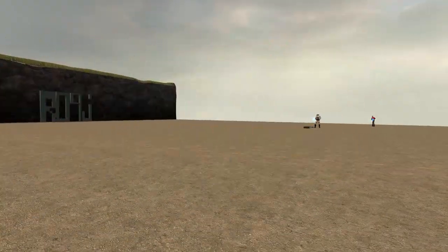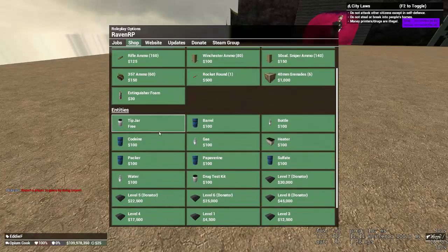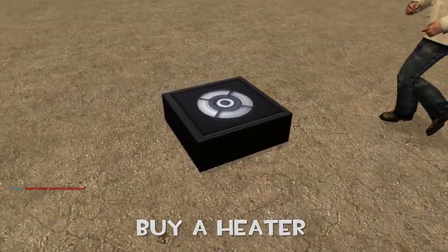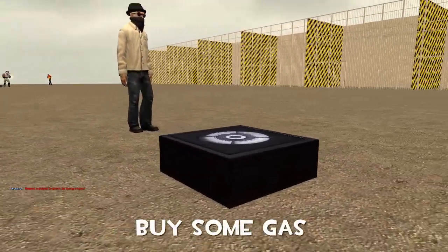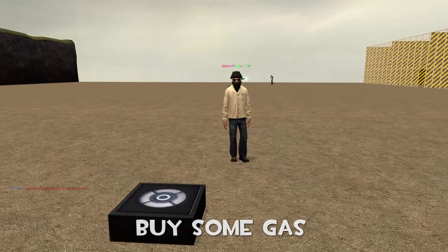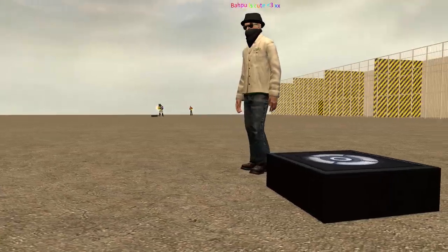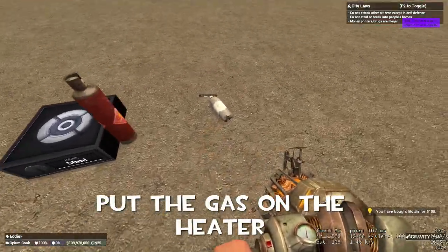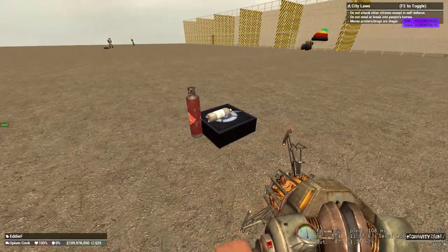Hello guys, today we will be making opium. So you go in the shop, purchase a heater — that's a heater right there. Purchase gas and place the bottles on the heater. Let's purchase some gas. Okay, you do that lads, put it down there.